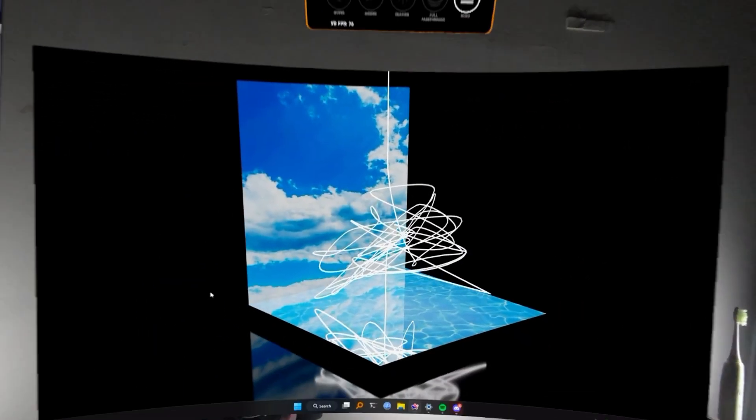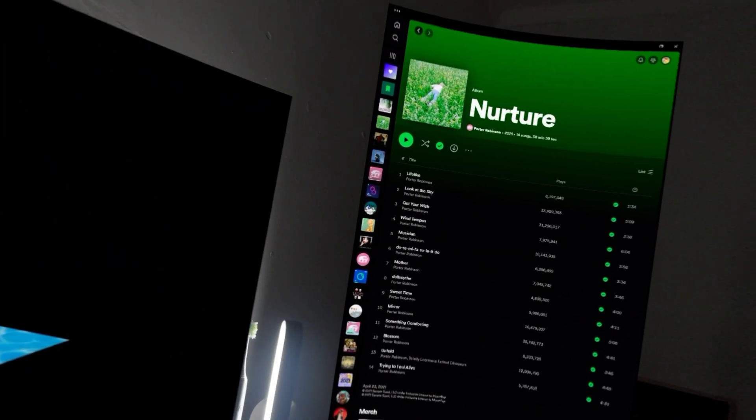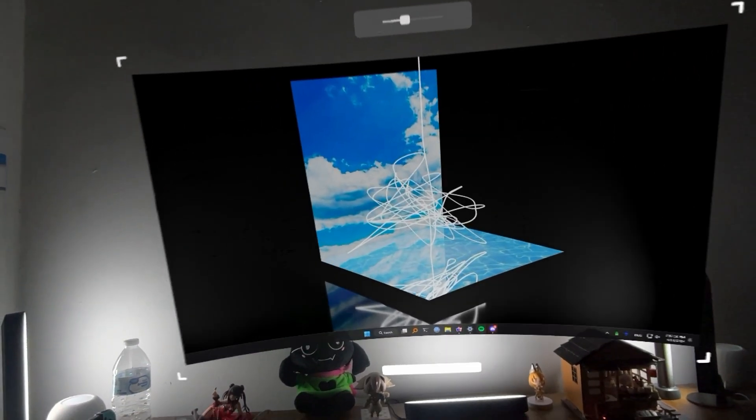So let's jump right in and see what they've been cooking up. Alright, here it is. I've got my primary monitor right in front of me, and on the sides are two virtual monitors that I can change the resolution, size, and position of.